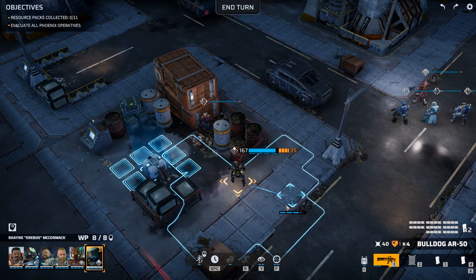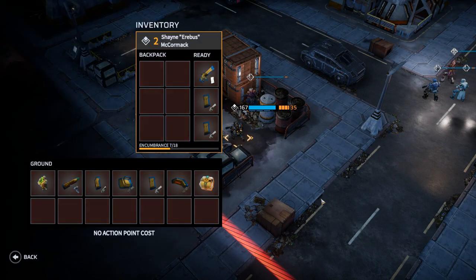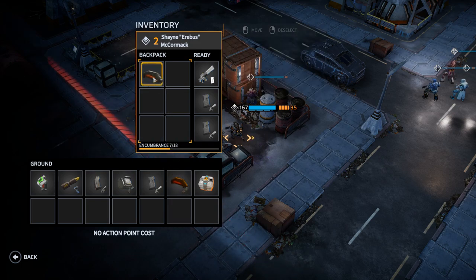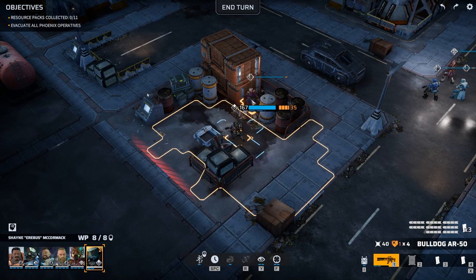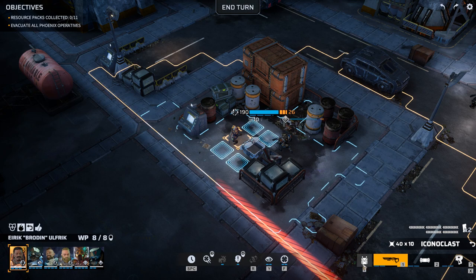On some missions your team may come across supply crates and other containers. Simply move a soldier next to these containers and they will open automatically. Items within a container are the same as items on the ground, and the same costs for moving them to a soldier's inventory apply.